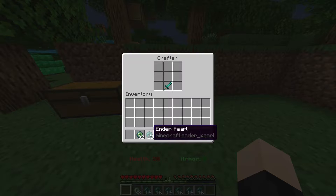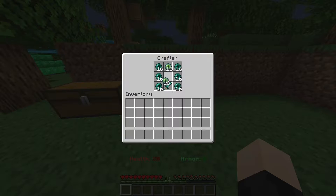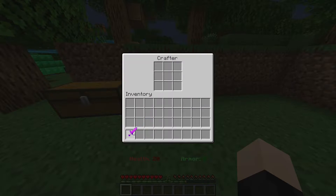A diamond sword in the bottom middle, enderpearls on the sides — like this — and then your eyes of ender in the remaining slots. And you'll get the Aspect of the End.